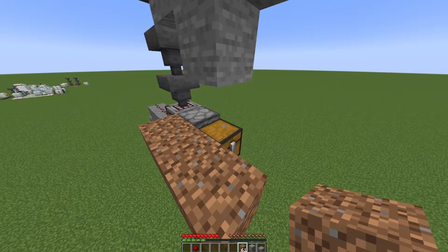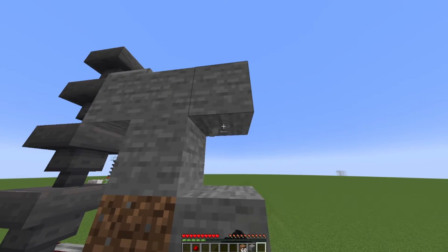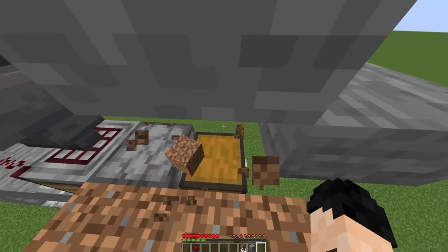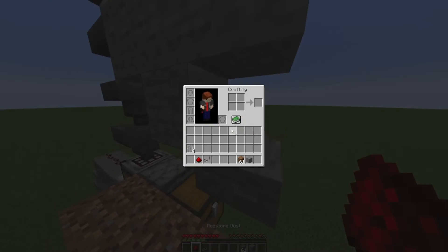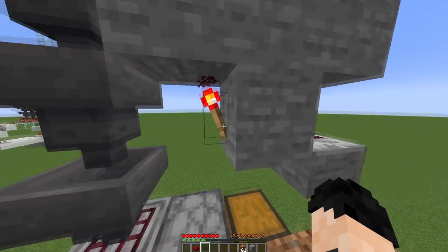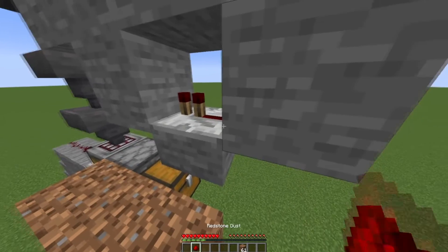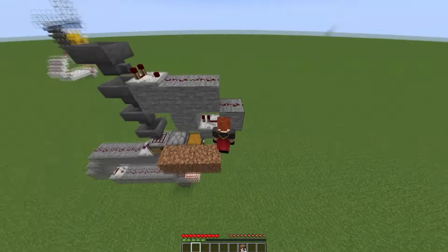Put a temporary block on top of the chest and put a top slab coming off of it — it should be under the last block that you bridged out with. You can now break this temporary block and put your repeater on top of this slab. Make sure that it's going into the block that the redstone torch is on. You can now put a block behind the redstone repeater and then put another redstone dust on top of that block.